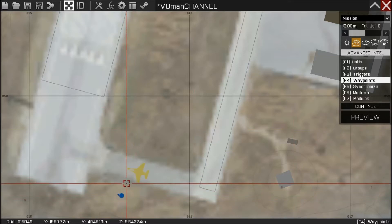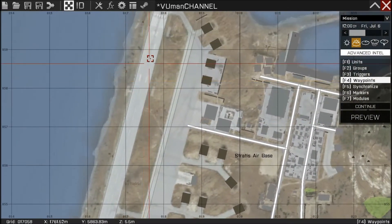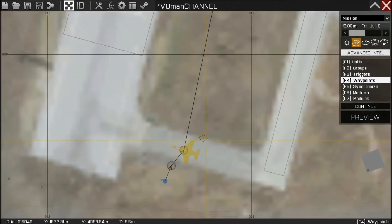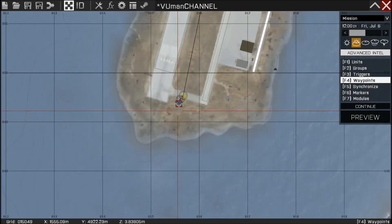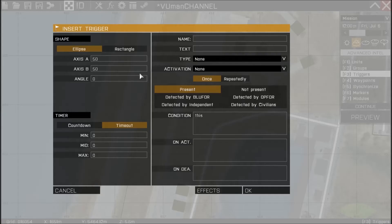Now we're gonna create some waypoints. Tell the Paratrooper to go here, then to get in, and then finally to take off somewhere over here. Just put full speed. Now we need a trigger to activate the eject event. We can put a trigger somewhere around here.